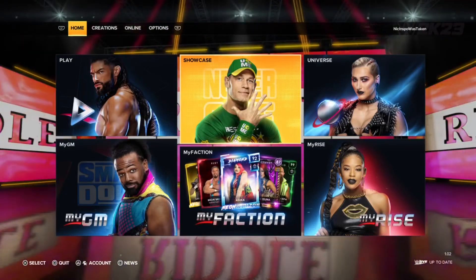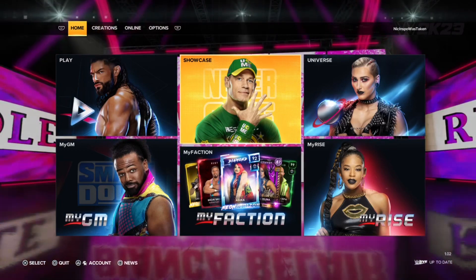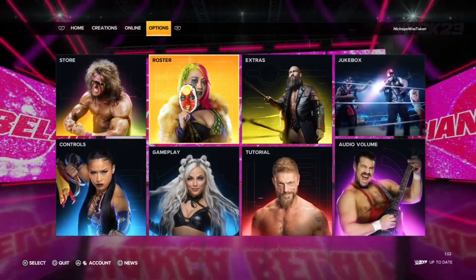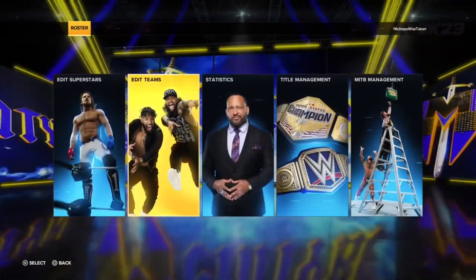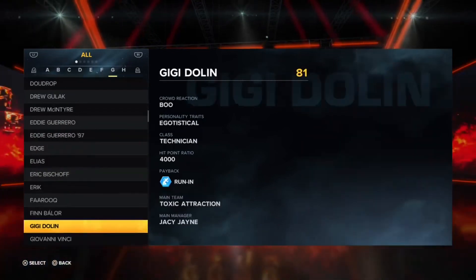This is how to turn a WWE superstar heel or face in WWE 2K23. You're going to go into Options — this can also be done in Universe Mode as well. There's a thing here called Roster; you're going to hit Roster and then go to Edit Superstars. This is basically your hub where you can do anything with your wrestler.